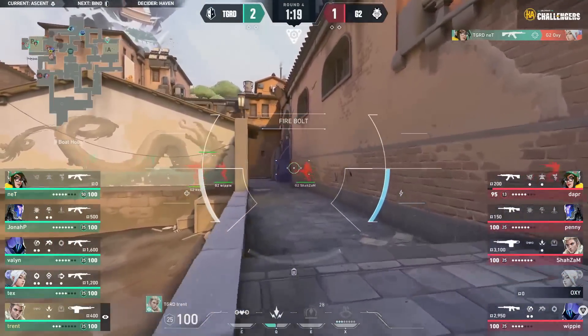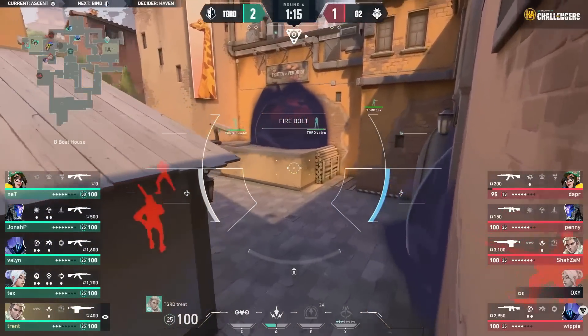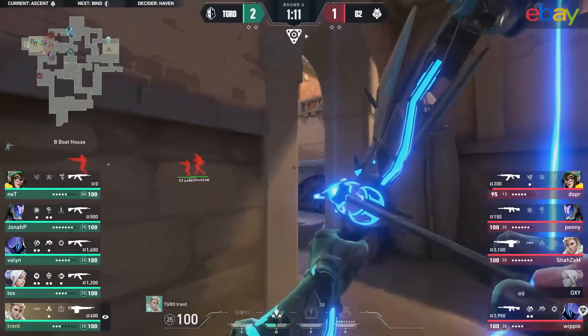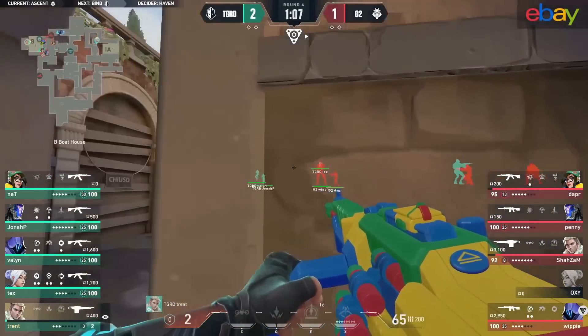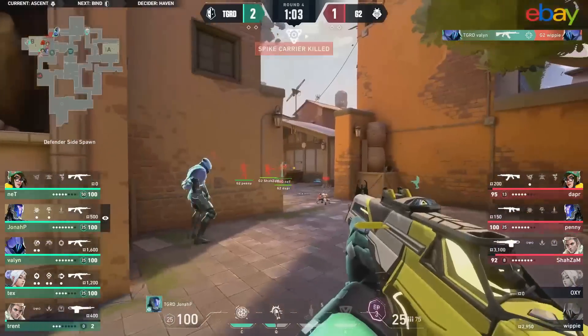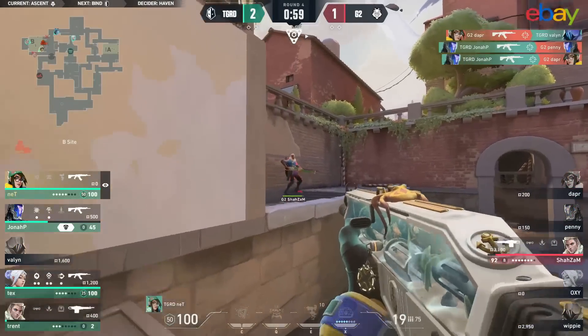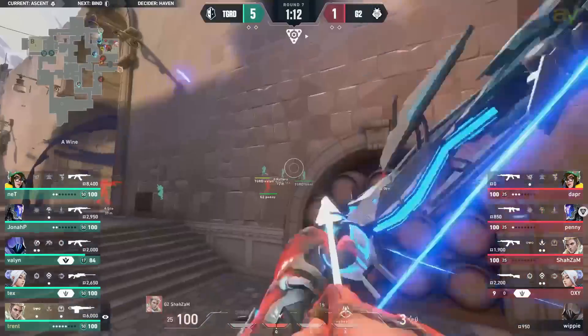It works out early on for Net, but everyone else for G2 is struggling to get on. Oxy set up by themselves for that entry — still no real map pressure gained by G2. Trend from the back side is a force to be reckoned with. Trend goes all the way down to 2 HP because of it too. Things are starting to dwindle a little bit for G2, to say the very least.